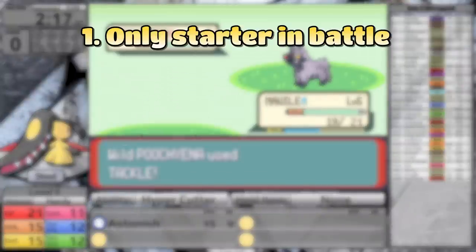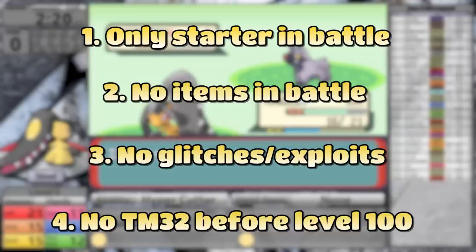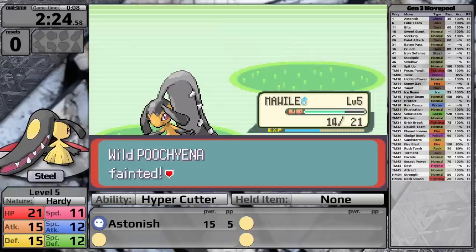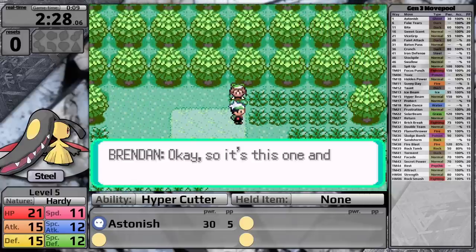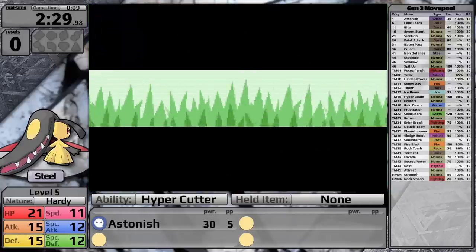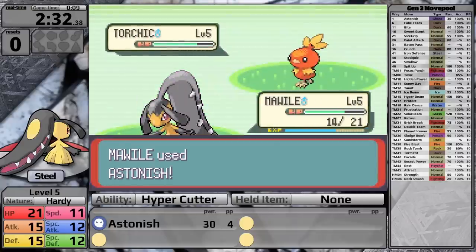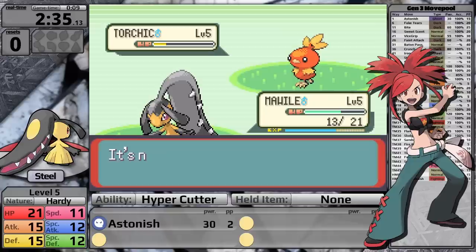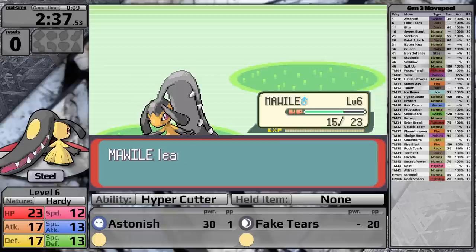My rules for my challenge are that I can only use my starter in battle, no items in battle except held items, no glitches or exploits, and no using the TM for Double Team until my Pokémon is level 100. This allows me to modify my starter, giving it whatever nature, ability, and IVs that I want. I decided to go with a neutral nature, because I'm going to be using mostly special moves throughout the early game, and I didn't want to lower my Special Defense. Mawile has two abilities — either Intimidate or Hypercutter — and since I'm doing a solo challenge and won't be switching, Hypercutter just makes way more sense.